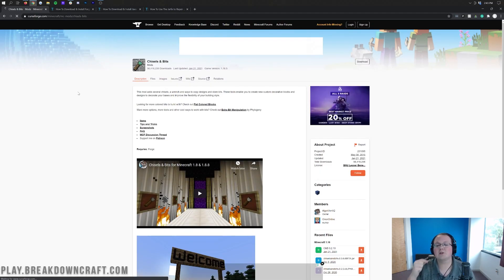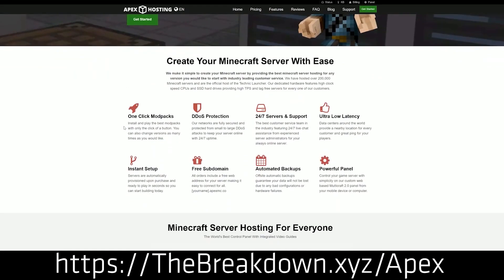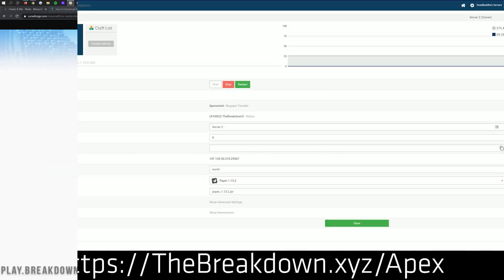First of all, we do have a sponsor, which is Apex Minecraft Hosting. Go to the first link down below, thebreakdown.xyz/apex, to start your very own 24-hour DDoS protected Minecraft server for you and your friends. We actually love and trust Apex so much that we host our own server at breakdowncraft.com on them. So if you want to start your very own Minecraft server, the best place to do it is Apex Minecraft Hosting.